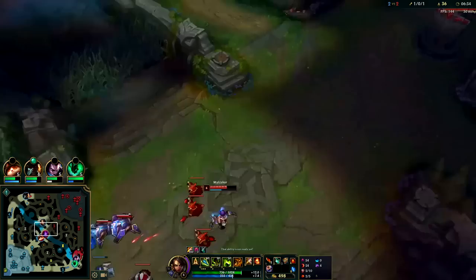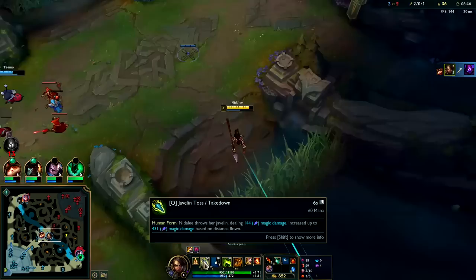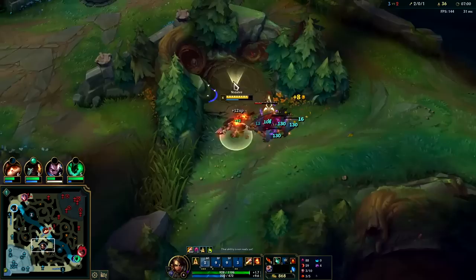Malzahar is six — I think we can make it work, he's missing a lot of health. Get a Q from out of vision, E, Q, W — down he goes. In a perfect world you'd be using your Cougar Q last because it's an execute. In this case I was saving my jump to close distance and give myself extra time to kill him, get more autos on him.